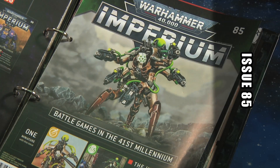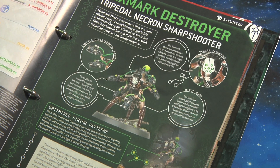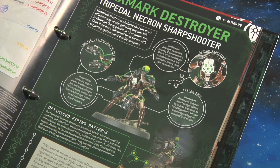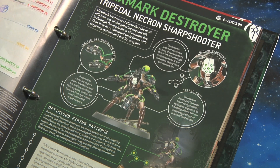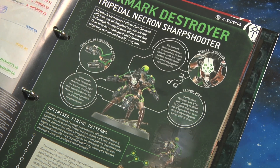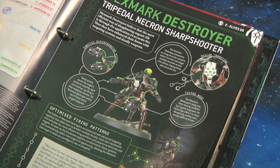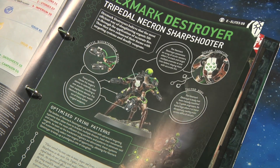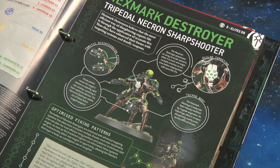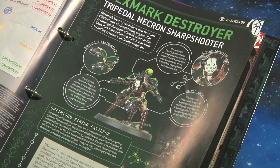Issue 85 comes with the Hexmark Destroyer, a tri-pedal Necron sharpshooter. If 40k ever had the Western gunslinger, this fella would be it — he has five arms, all covered with weapons, so he's basically a fire support group all on his own. I'm currently playing him in the mobile game Titanicus and he is a beast — he just shoots all around him. So to have him on the actual tabletop is great.